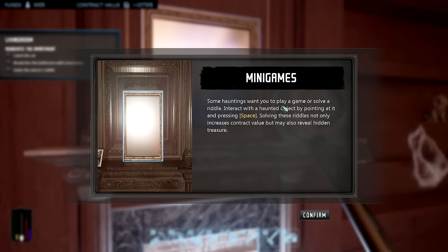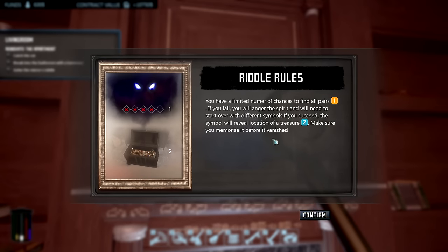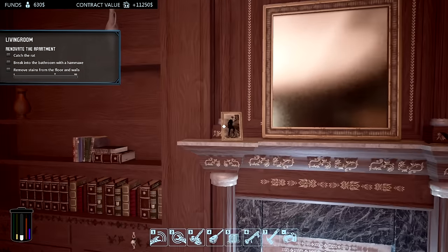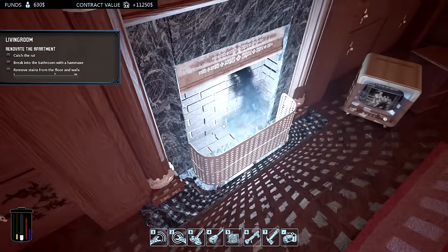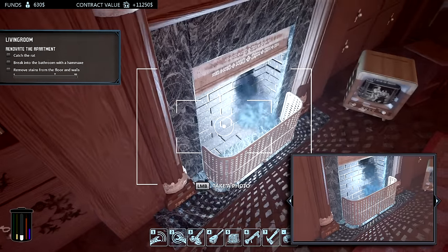Some hauntings want you to play a game to solve a riddle — interact with haunted objects by pointing and pressing space. Solving the riddles not only increases the contract value but also reveals hidden locations. This mirror wants you to find pairs — reveal both symbols underneath. You have a certain number of chances. If you fail, you'll anger the spirit. If you succeed, the symbols reveal treasure locations. Make sure to memorize! I got lucky — good stuff! Now where's the treasure?